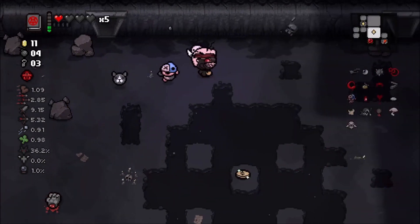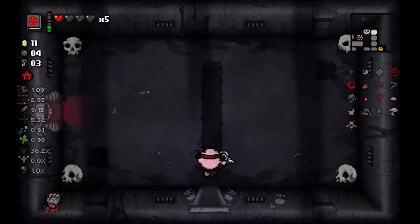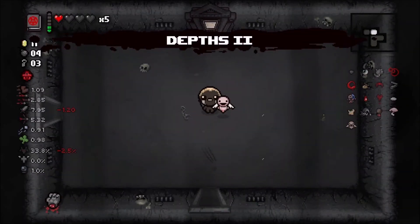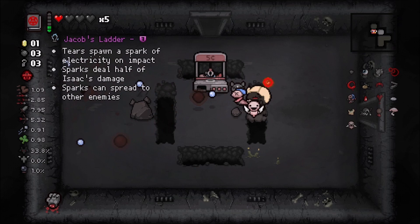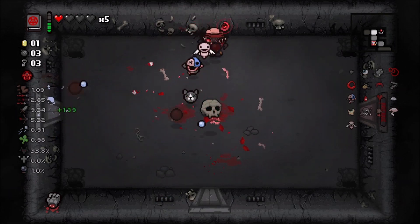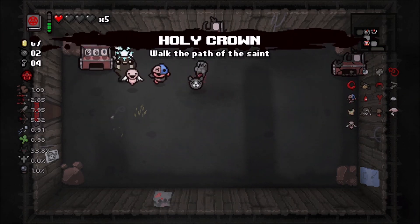If I see Soymilk I'm definitely going to take it, even though it would absolutely destroy our damage - we'd go down to maybe one damage, but we'd definitely be safe from the bullet hell bosses like Mom's Heart. Crown of Light spawns treasure rooms and shops in the Cathedral - I guess we know where we're going now. Thank you for the bombs, game.